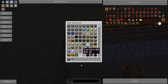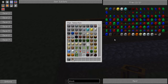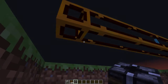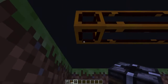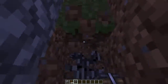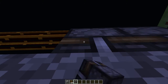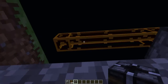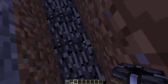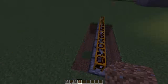We're going to place some block breakers in between. You want to make sure that you face them downwards, otherwise they're not going to work. You might want to just do it like this to get them oriented right, because otherwise they won't work.